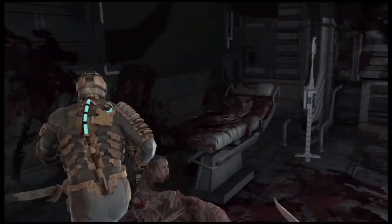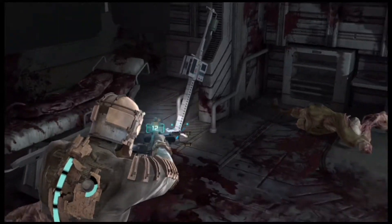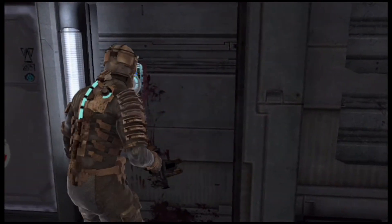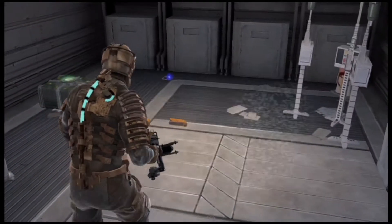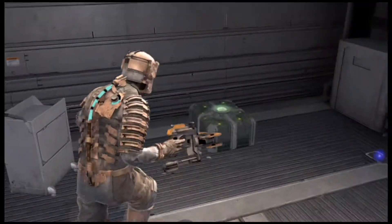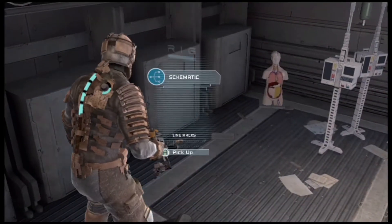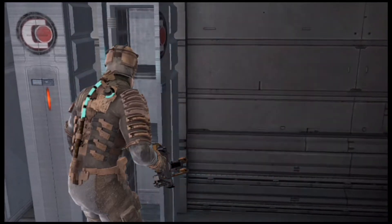Let's get all their goodies. On easier difficulty there's like a medium med pack back there. Here's the power node room — a ton of ammo, a whole ton of ammo. Most importantly, line rack schematics, which I'm gonna need. There's like six clips on the ground. Line rack schematic — nice! That's even better.